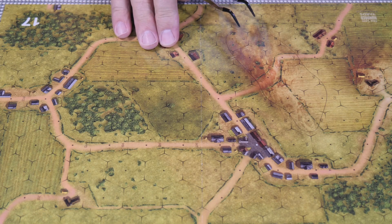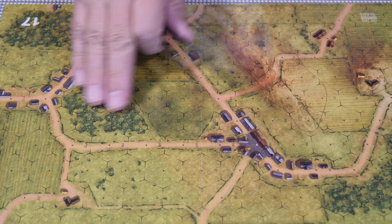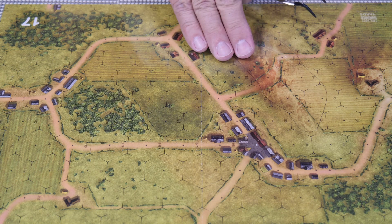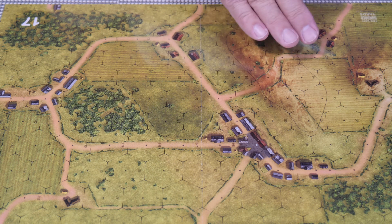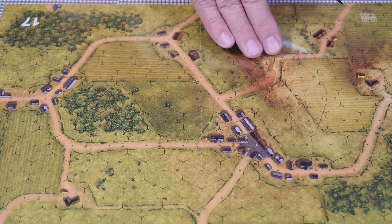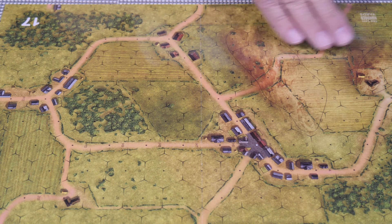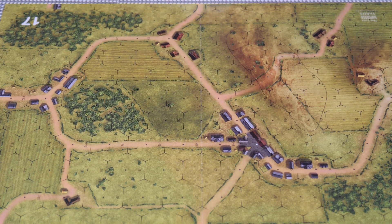For our first example we're going to use map number 17, because everything here is at the same level. Things are represented that block line of sight, but technically everything is at the same level - there's nothing above level one, and this is all level zero. Let's talk about how line of sight is determined.